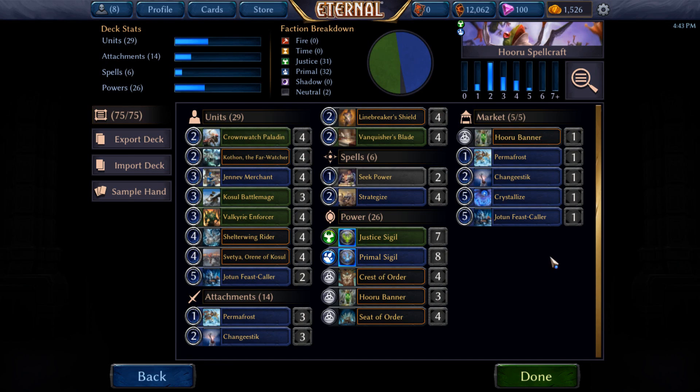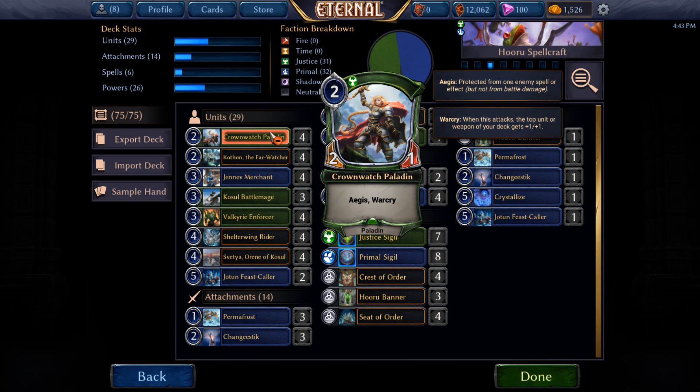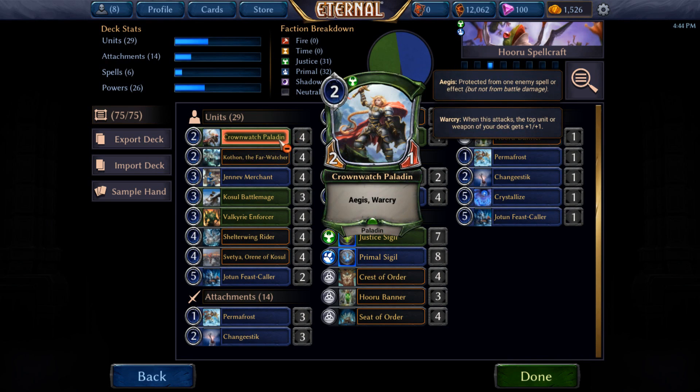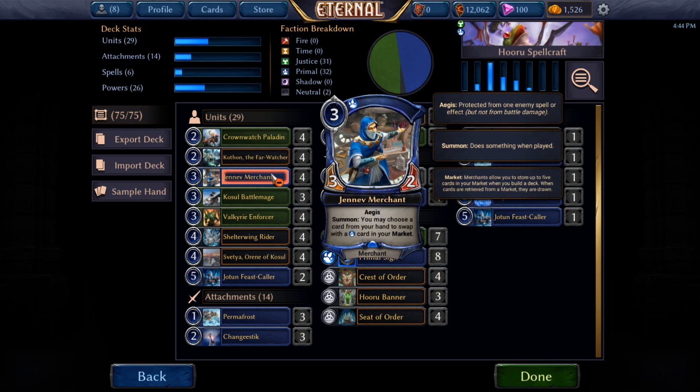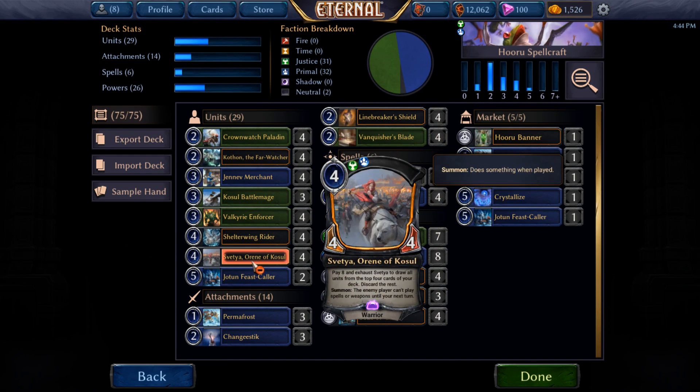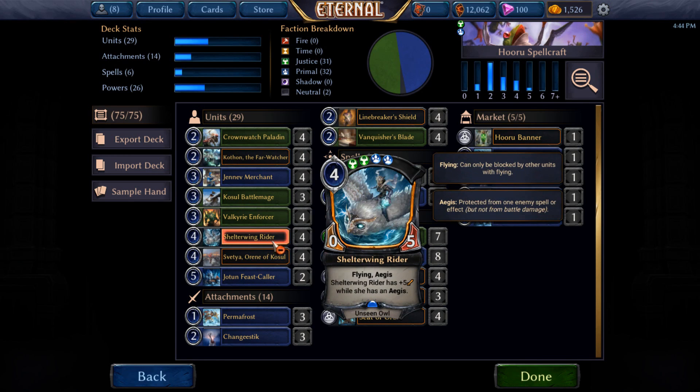So how do we do that? There are a bunch of different ways. First of all, we're going to be playing cheap, aggressive creatures that protect themselves a little bit. So we've got a lot of Aegis: Crownwatch Paladin, Geneve Merchant, Castle Battlemage, Shelterwing Rider, and Svecha and Jotun Feastcaller. I consider Svecha as essentially having Aegis because it stops your opponent from being able to play spells or weapons until your next turn, and a lot of the time that's kind of better than Aegis. It's been really, really solid for me.